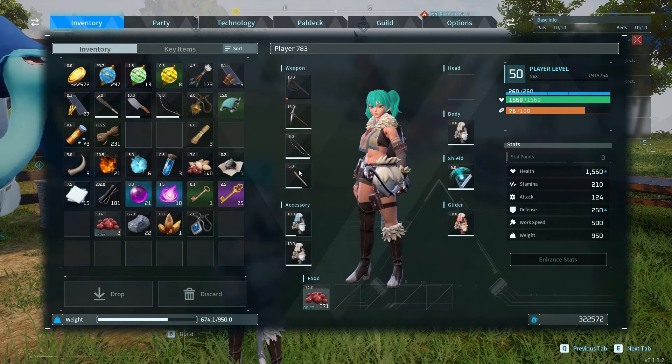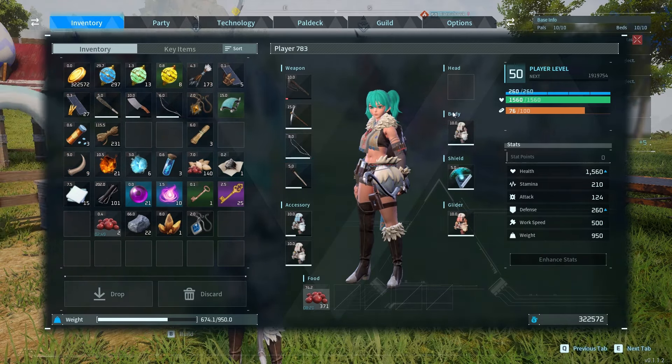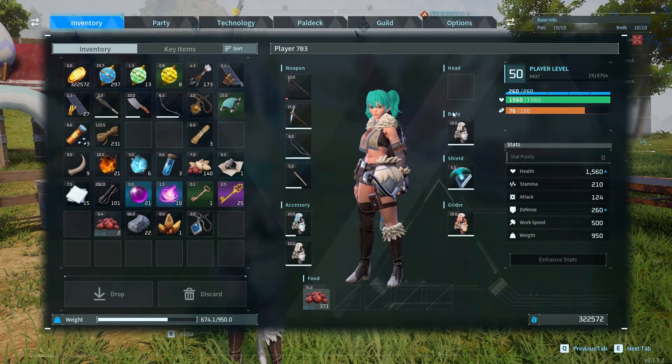So let's switch that armor into our accessory slot — take the accessory and put armor into it. As you can see, the more armor you have, you can use any slot to put armor onto your body. Just make sure you have the shield, make sure you have the glider, swap out the glider for armor, and then you can change any of your body and accessory slots into armor slots.